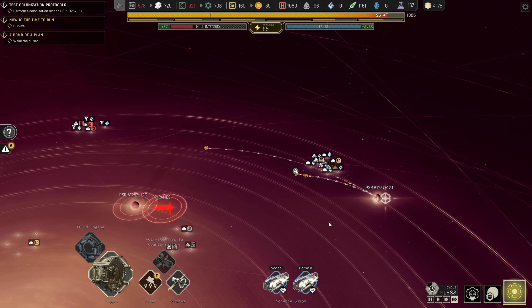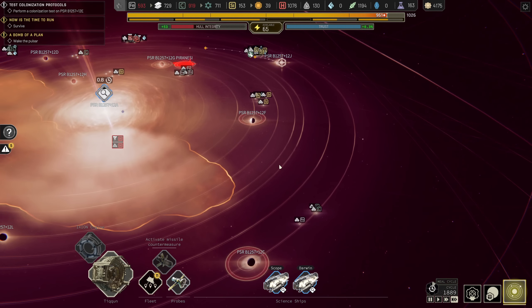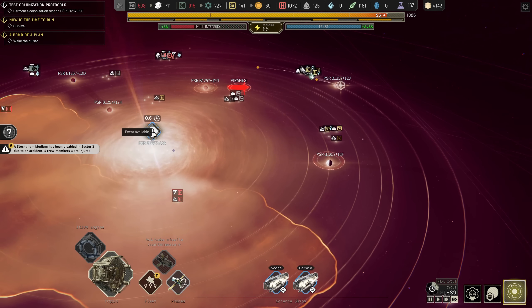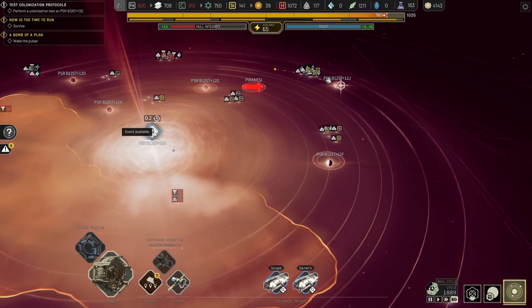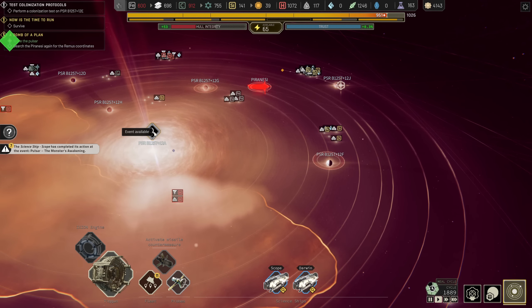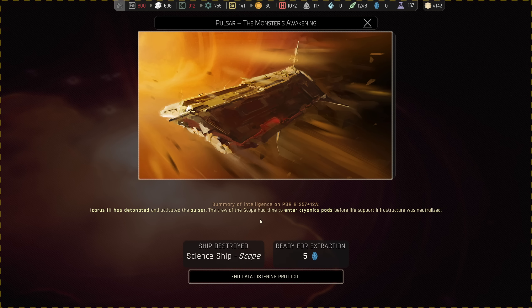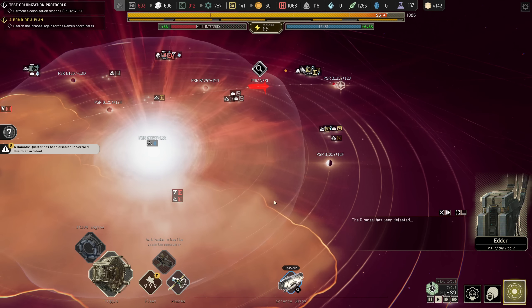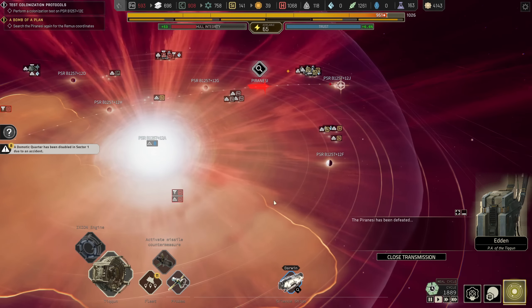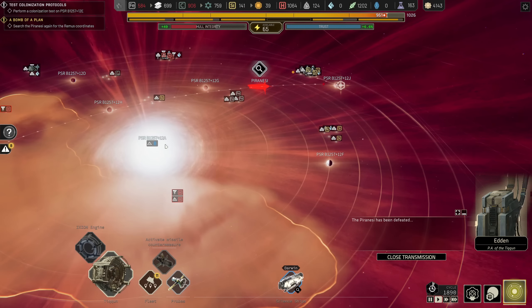The Piranesi is now definitely speeding up. How long? One cycle. You better make it quick. Point 8... point 7... point 6... point 5... point 4... point 3... point 2... point 1. Science has been destroyed. Tor Icarus 3 has detonated and activated the pulsar. The crew of the scope had time to enter cryonic pods before life support infrastructure was neutralized. Oh yes — excellent.